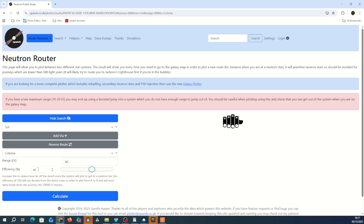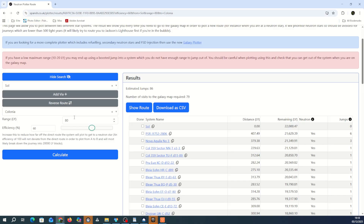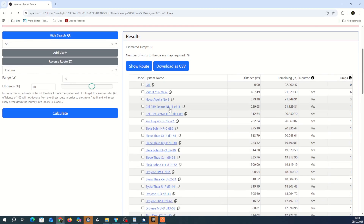Efficiency will decide how direct a route it will take — 100% will go from A to B direct, but I've done 60% to allow it some deviation. Now this is for a Mandalay. If you're doing it with a Caspian Explorer, there's no button to indicate that because it will have a greater Neutron Star Jump multiplier — it'll be x6, whereas the Mandalay is x4. But you can see it'll list all the bodies you need to be jumping to.